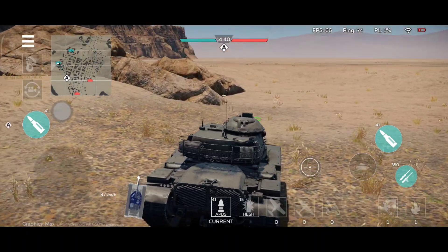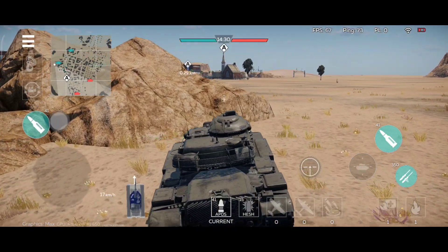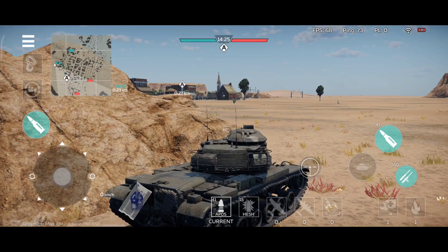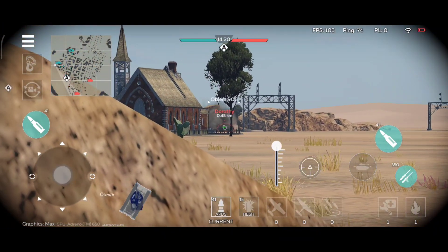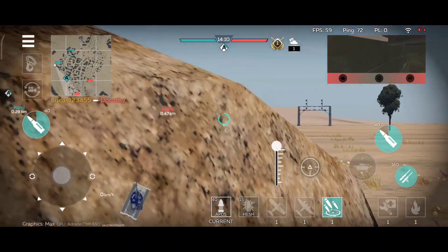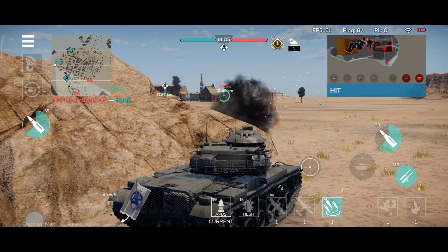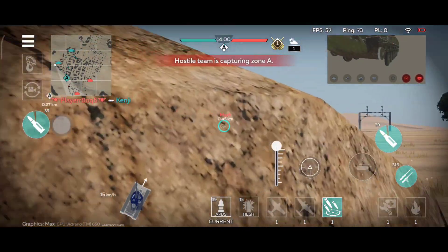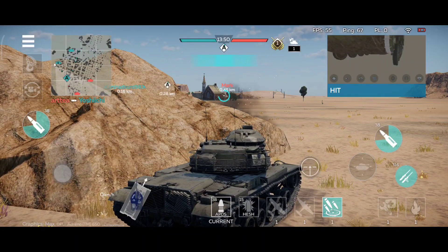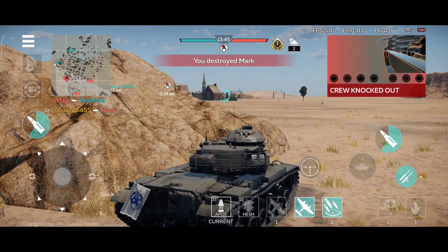It looks like the first map today will be the new one - new tank on a new map, perfect. This tank can be a very good sniper, and it can also be used in close-range combat. It works really well in both situations. When you angle the tank, you can bounce a lot of shells. The main weak spots remain the commander's cupola and the machine gun turret, so in most cases you want to try to have that part of the tank protected as much as possible. From this position, you can snipe enemy tanks coming in to capture the base.